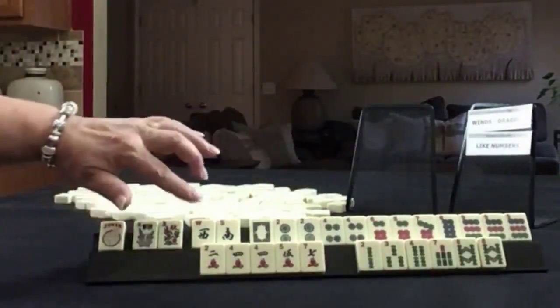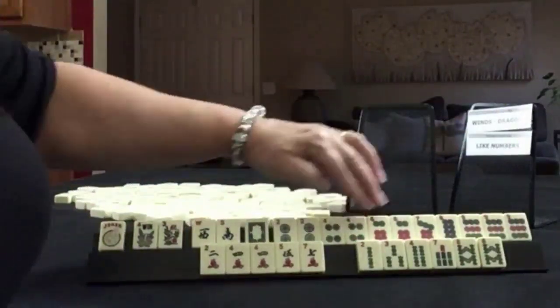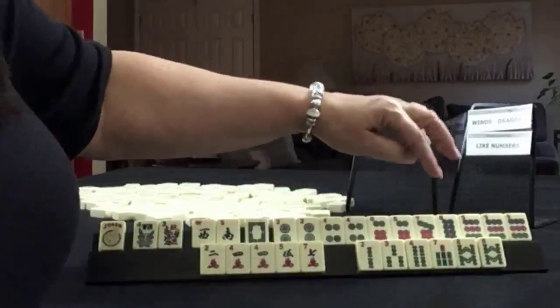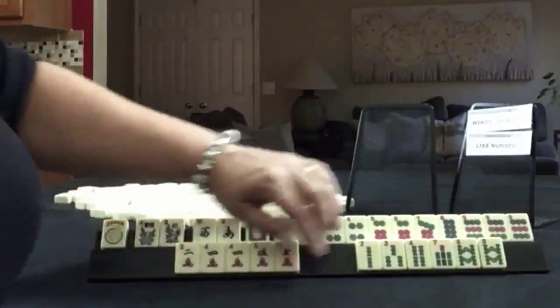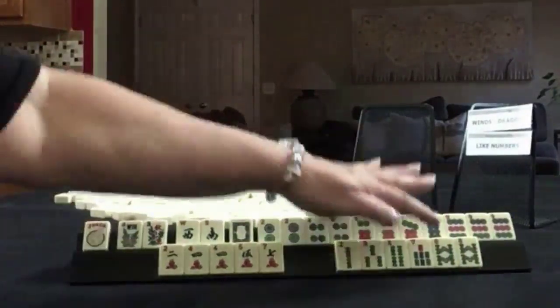We have a joker, a pair of flowers, west and south, white dragon. In dots, we have two, four, six, seven, eight, nine with pairs of two, four, six. In cracks, we have two, four, five, seven with pair of fours. In bams, we have two, three, four, seven, eight with a pair of eights.